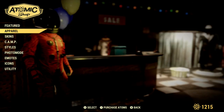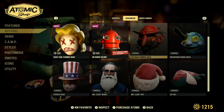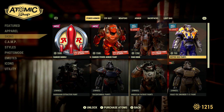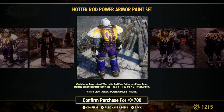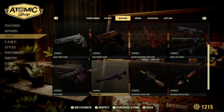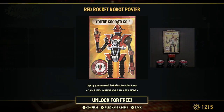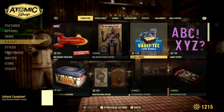Let's take a quick look at everything else. There's an unstoppable bundle at 1400 Atoms. The hot rod paints are 50% off for everything except the Excavator War Rider, which I think was on last week. For camp items, there's a Red Rocket poster and a robot poster.